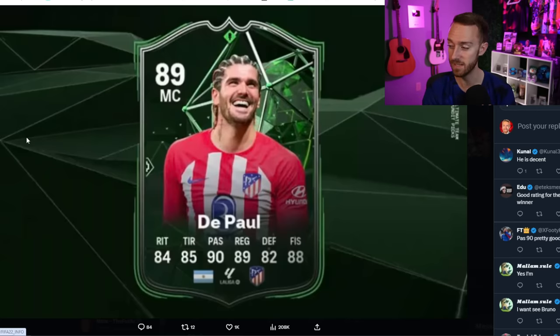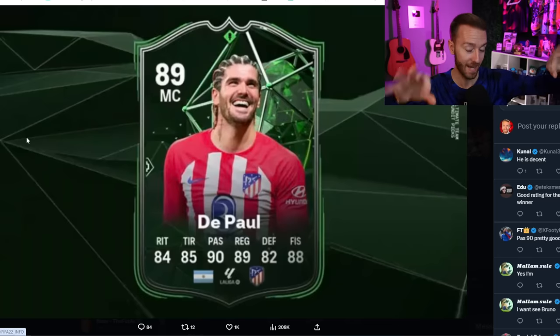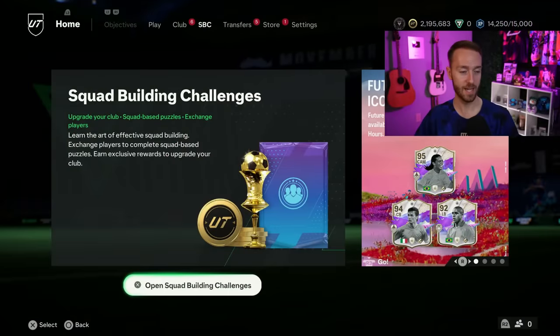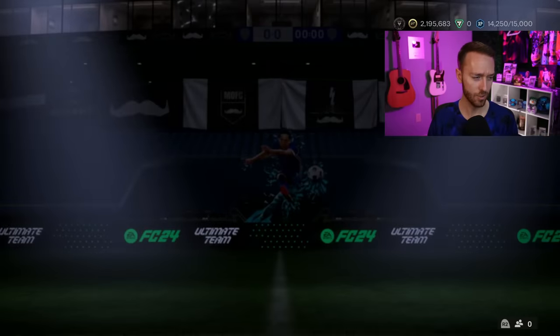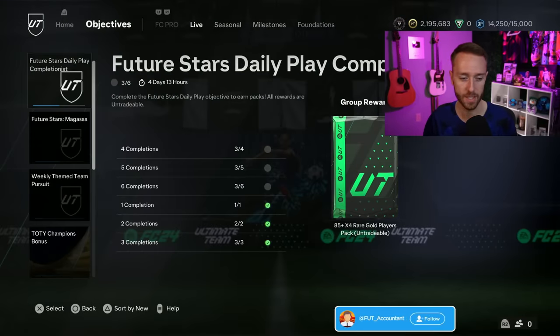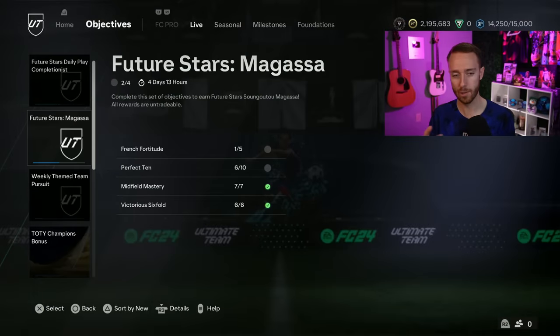The word is this SBC is coming out on Wednesday the 14th - that was in the video they tweeted by accident before deleting it. So if you want any Atletico Madrid links or this fits your team, maybe stock up on a little fodder. It shouldn't be that expensive, but that card looks really really good. Based on it coming from a real official account associated with giving out those Pundit Picks cards, it seems pretty legit. There could also be a Future Stars Cup coming - 100% it will happen, I just don't know if it's this week or next.